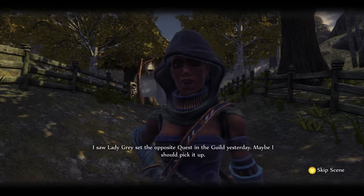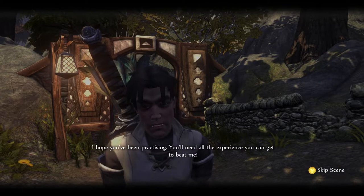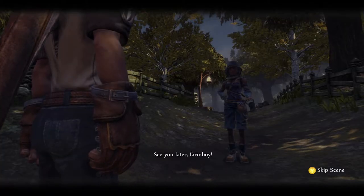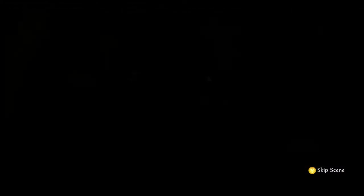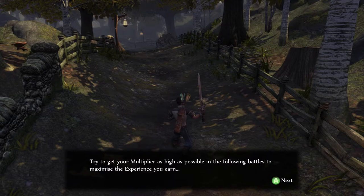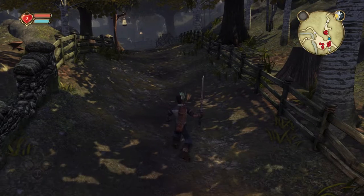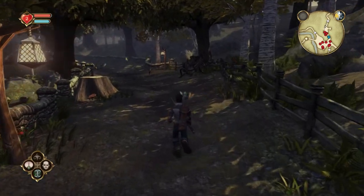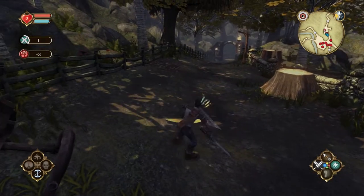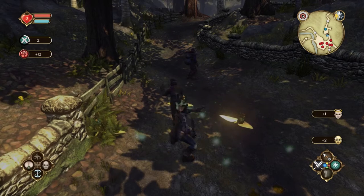A rival hero appears and says she saw Lady Grey post the opposite quest at the guild yesterday and maybe she should pick it up. She tells me I'll need all my experience to beat her — see you later, farm boy. A combat tip appears: your experience multiplier lets you earn more XP from battles — the more damage you inflict without getting hit, the higher your multiplier becomes.